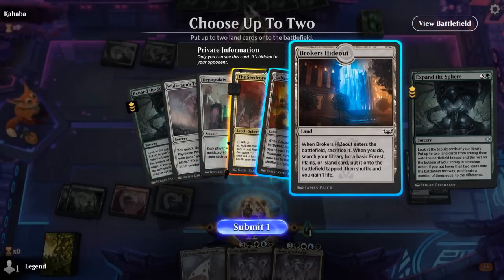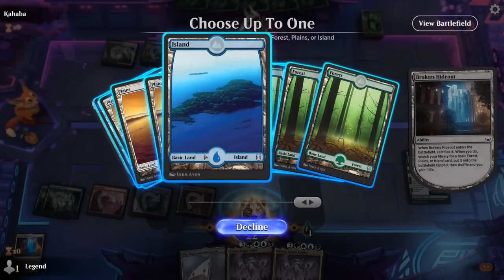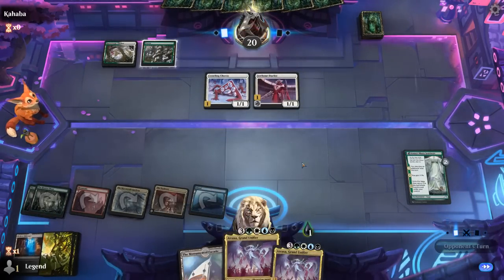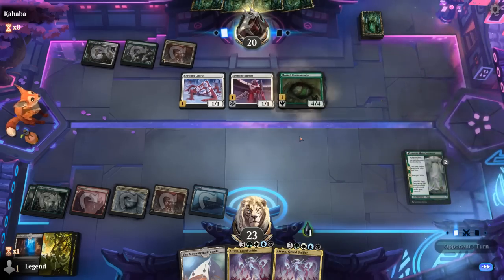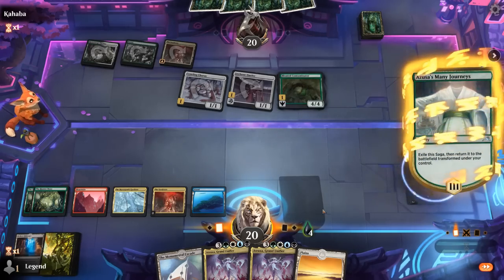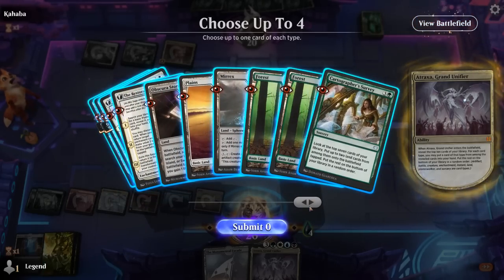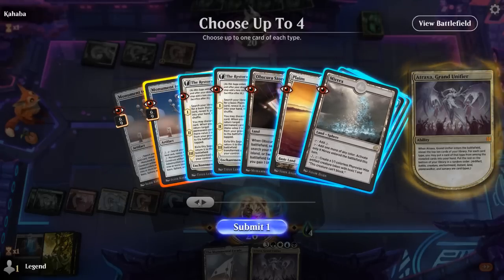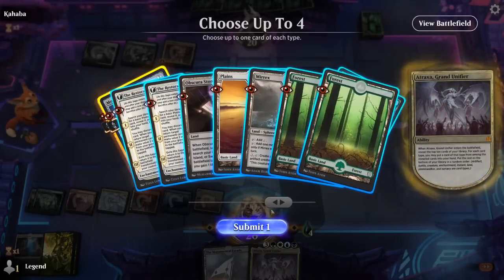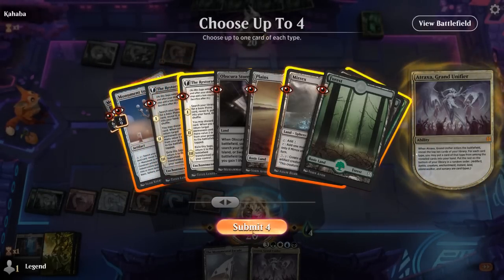I can get more white mana in case we need a Sweeper, but we don't have one in hand, so Hideout for Island makes it more likely we draw Plains naturally, and then we're capable of casting Atraxa. Opponent curves out with Dualist into Contaminator — up to four poison already. We did find a Plains, so cast Atraxa and hope it stabilizes. Atraxa finds Monument, and Mirex is probably our best utility land, though we may need another Plains for a Sweeper. We grab Mirex and Survey.